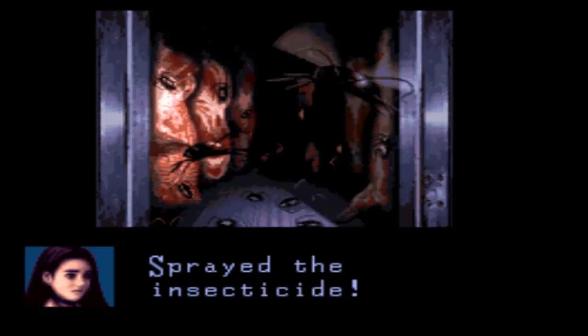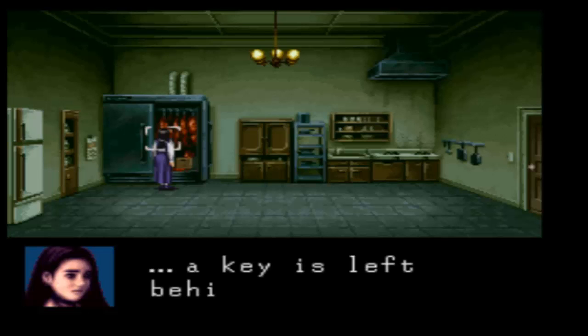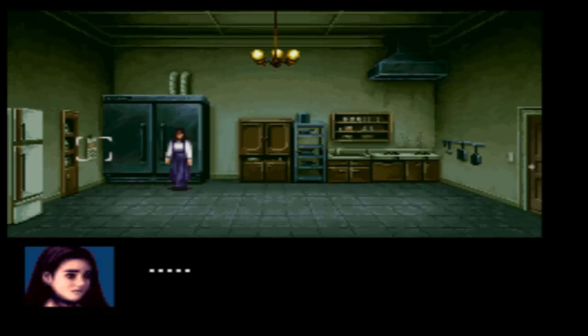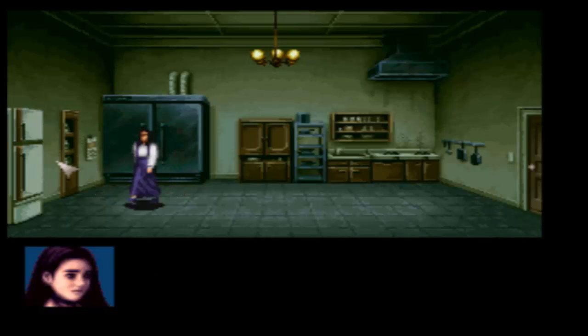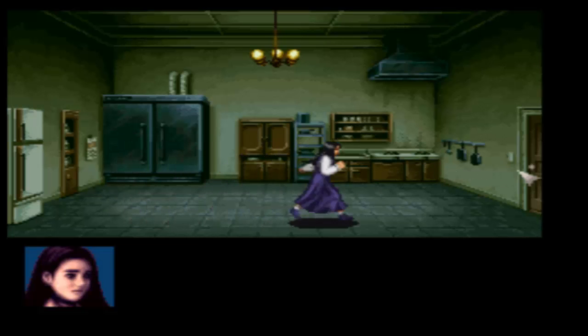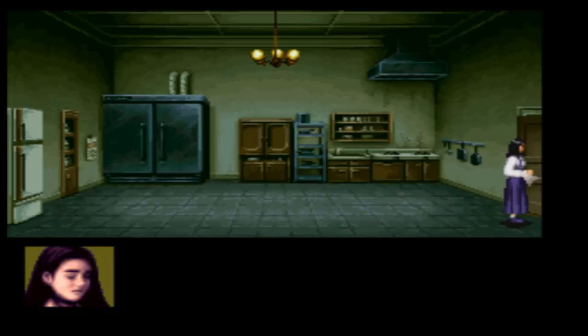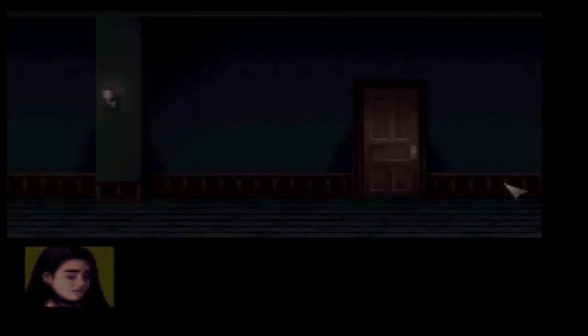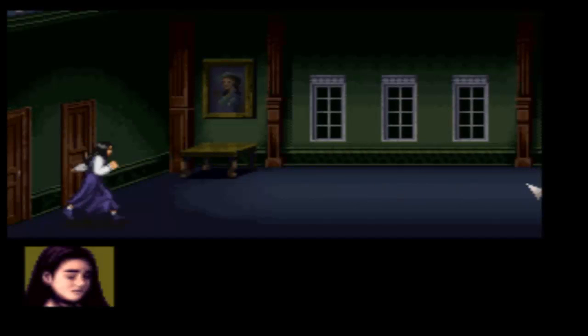And there they go — killer bugs cleared out. That's why we needed to go upstairs to collect the insecticide, because we need to get this key out of the fridge. As for the drink, it could restore your vigor or it could render you unconscious and start another scene I don't feel like doing. We can heal pretty much at will anyway, so let's go back upstairs.